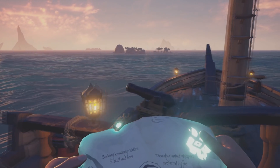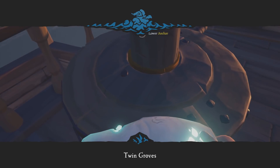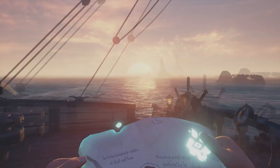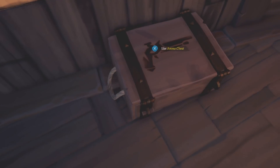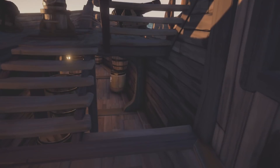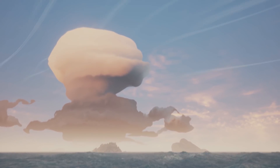It looks like a bit of a shipwreck — we'll check that out in a second. Twin Groves — there we are, we're here. Let's put the anchor down. Now you can probably get a bit closer but if you do damage your boat you're obviously going to take damage and that's what you don't want to do. Make sure you've got everything fully equipped, and let's go and see if we can find this first pirate.